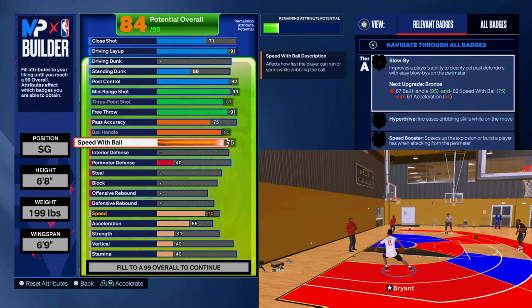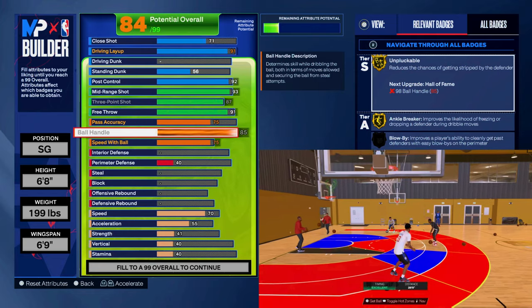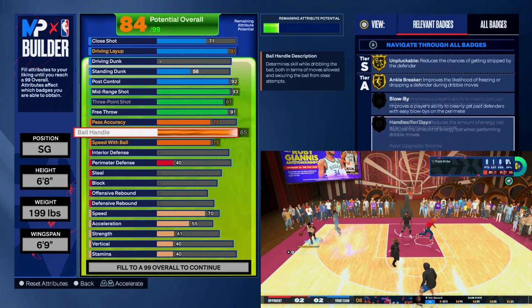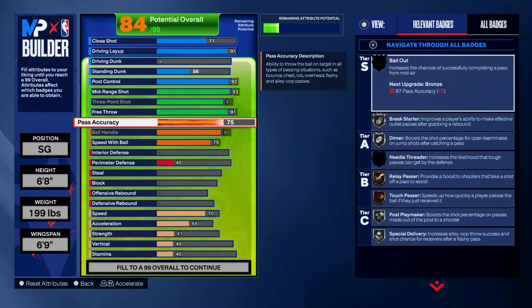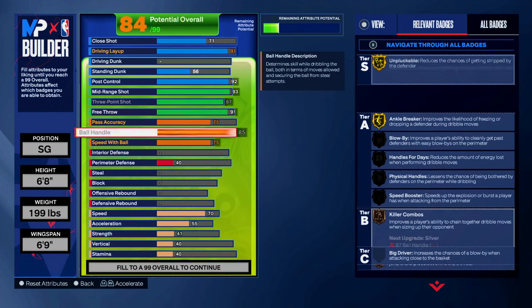For both pass accuracy and speed with ball, I went with 75 to unlock LeBron James and Magic Johnson's dribble styles — those two are the best right now for that attribute threshold. You get a better speed boost out of the LeBron dribble style, but I feel like you have better off-ball crossovers out of Magic's.